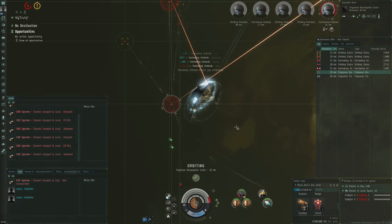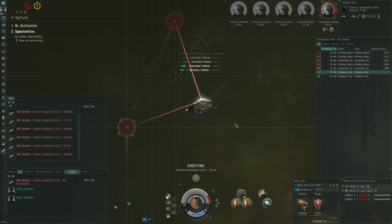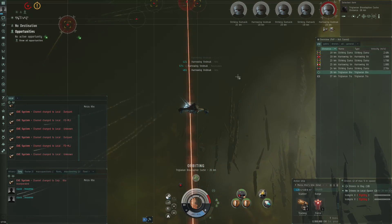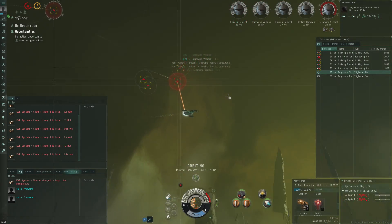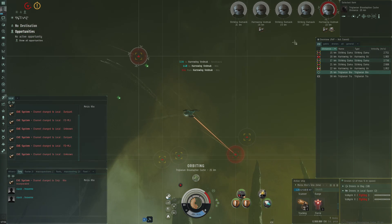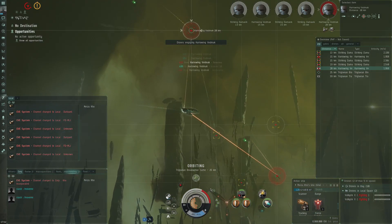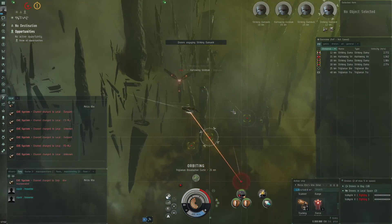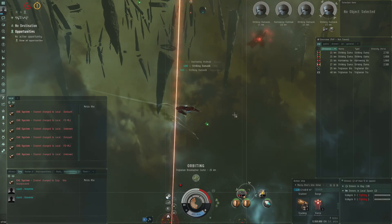I'm going after one of the cruisers first. We're doing a decent amount of damage, but an important note right off the bat — these frigates are remote reppers as well. Of course that makes sense — something to keep in mind when it comes to these triglavian bastards. Full DPS on my one target. Shields look at that, slowly breaking. Luckily we do have decent DPS.